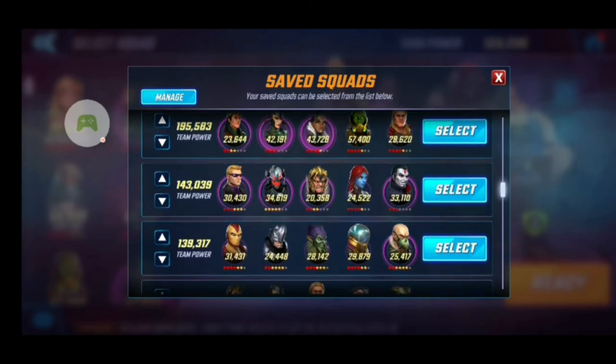Then I have my Sinister Six, who I use for war defense. I put them on war defense because they already buff themselves with the Deflex and everything, and they're a team that if you don't play them correctly, they can take people by surprise. I don't use them too much in Blitz because it's not a guaranteed win at all, and for raids they're definitely not that great.